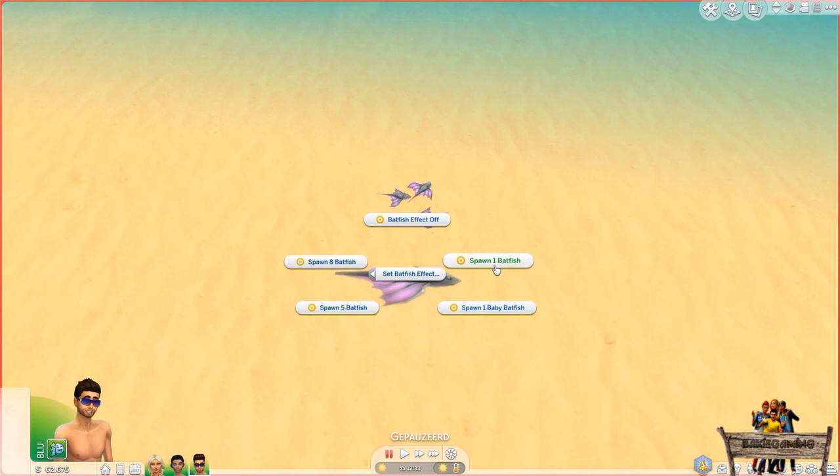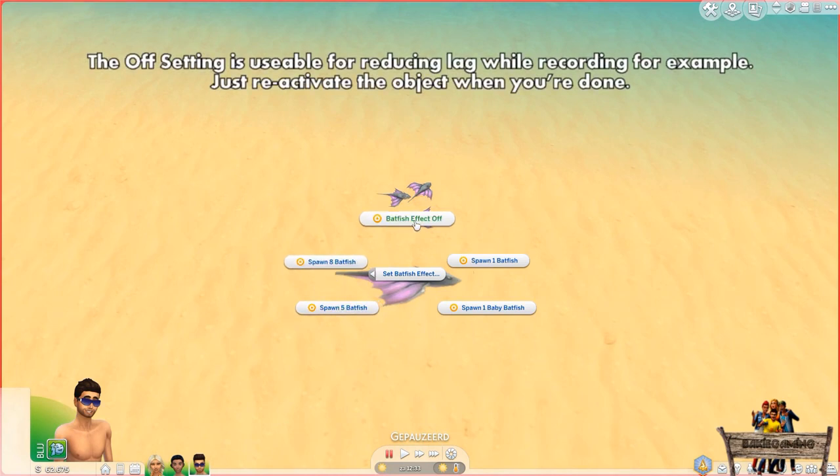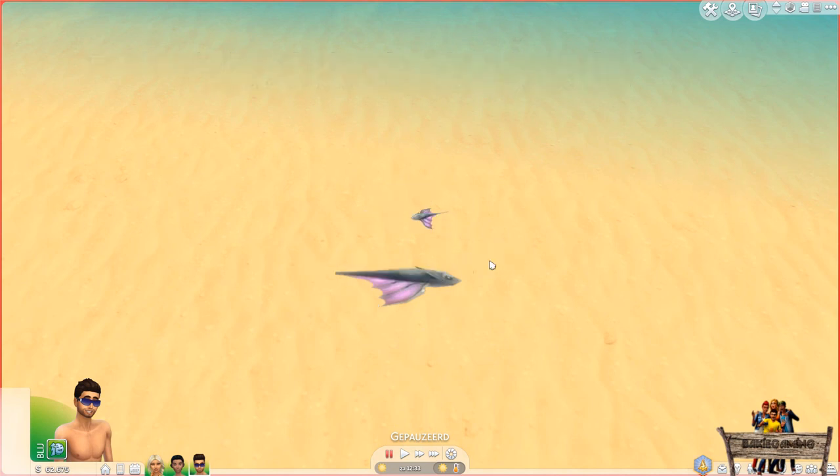After clicking this interaction you can choose between 5 different spawning options: a single fish, a baby fish, 5 fish, 8 fish, or no fish at all if you toggle it off. After clicking on one of them and clicking the floor decal again you will get the option to spawn 3 fish again.